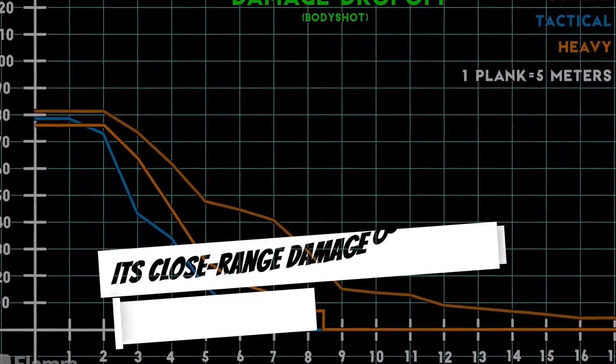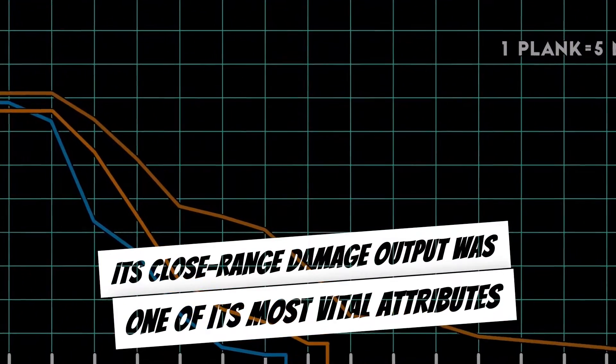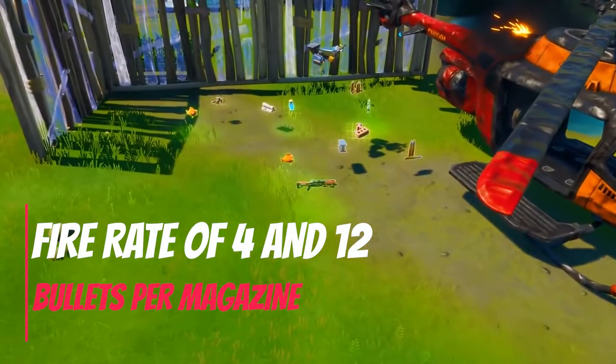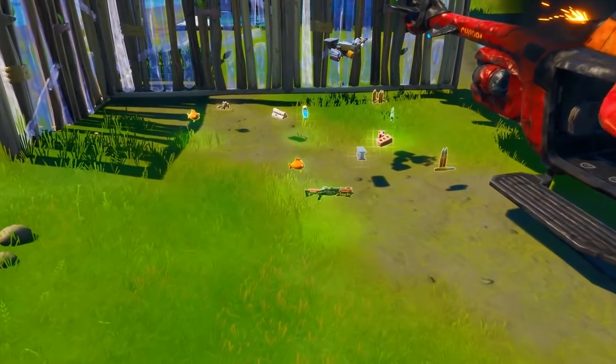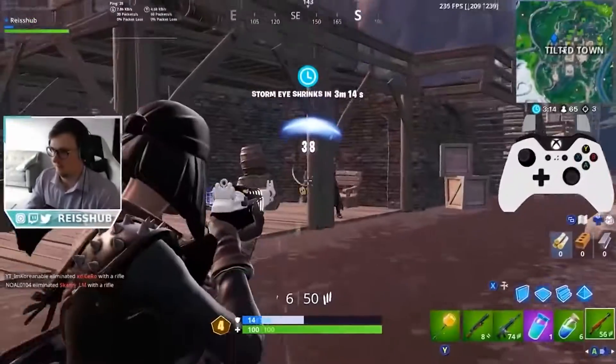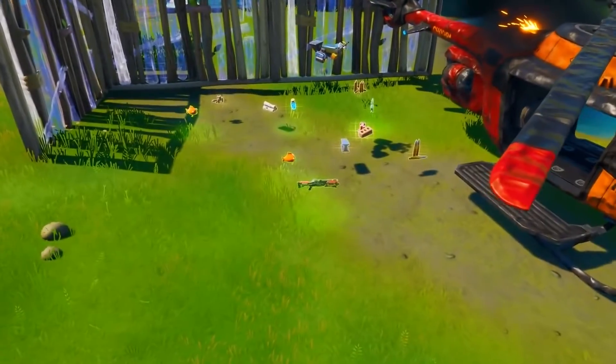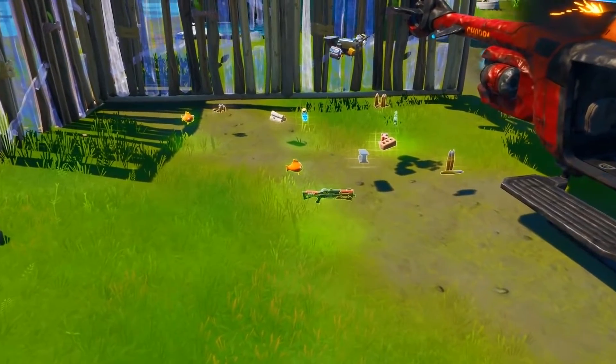Its close-range damage output was one of its most vital attributes. With a high fire rate of 4 and 12 bullets per magazine, the uncommon variant dealt 50 maximum damage. The Drum Shotgun has the terrible flaw of being worthless at a distance.